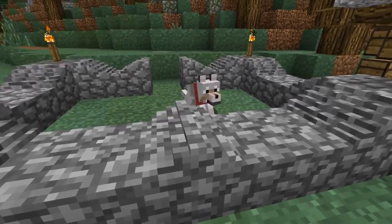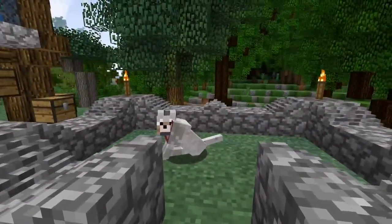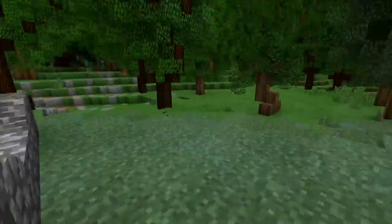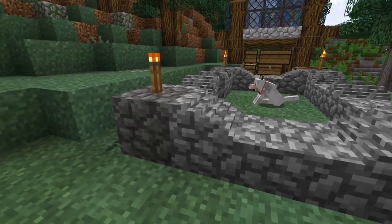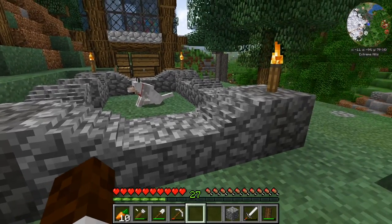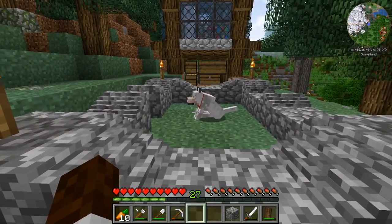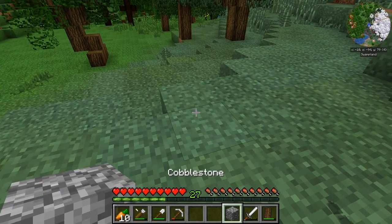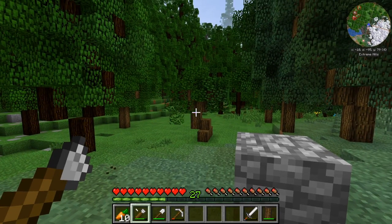We're just getting started with getting our build on with the help of the Chisel and Bits mod, and we don't want to get too carried away into something as simple and easy as creating a small slope within a wall. I'm just going to demonstrate to the peeps how I went about creating these slopes and show them a thing or two with the Chisel and Bits mod. So this is how the Chisel and Bits mod works, for those of you who have no idea how to use it — much like me earlier in the week.